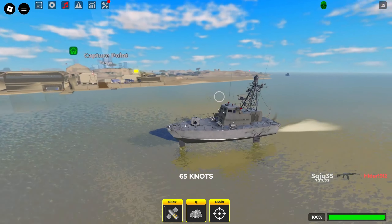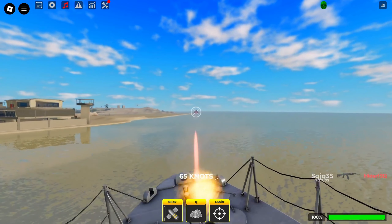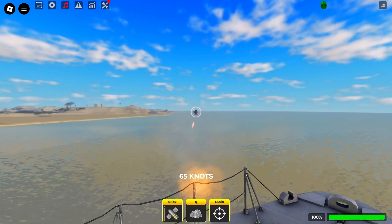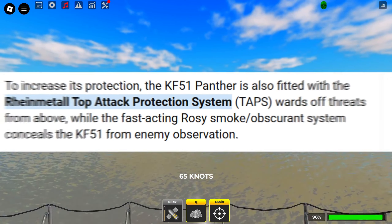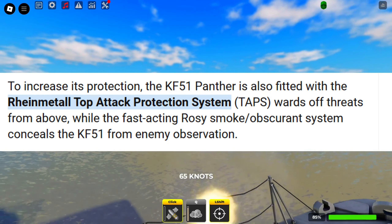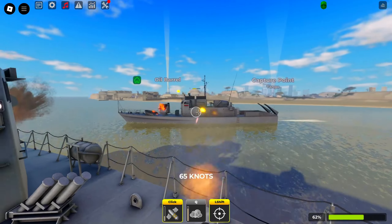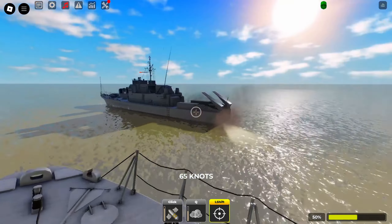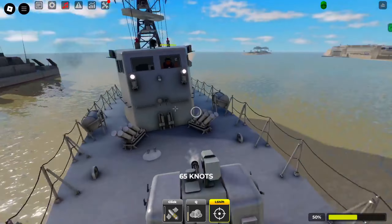Let's take a look at what weaponry this tank is actually going to possess. According to Wikipedia, the main weapon is a 130mm smoothbore gun — also known as a cannon — which is actually insane because it looks like it's going to be the biggest cannon in the whole game, even bigger than the Maus, which is currently at 128mm.